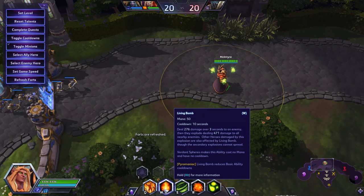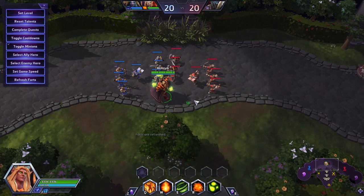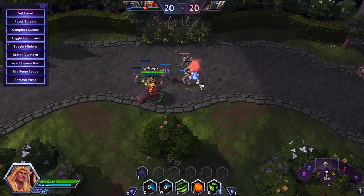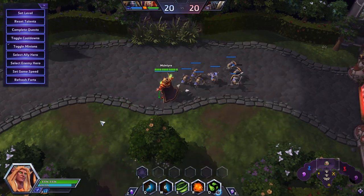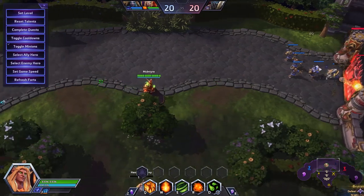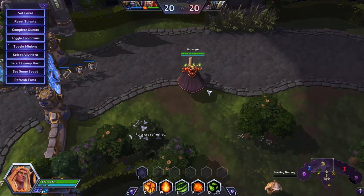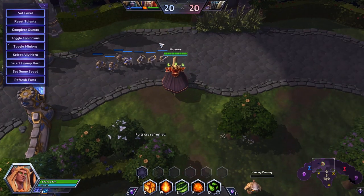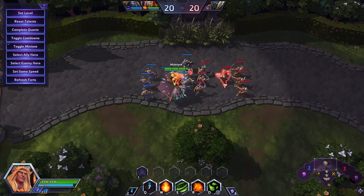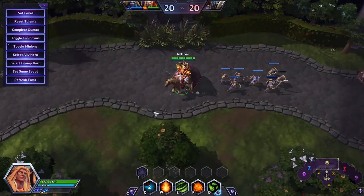It saves me 50 mana. We see KTs all the time — master ranked, bronze ranked, doesn't matter — using their passive on the wave. And yes, that one-shots the wave. But if you need to one-shot the wave from a safe range, you could argue using your empowered Q. However, if you see a wave coming up and you're not really in danger, very quickly use your Q on the wave — you can see it hits everything — W that middle minion, and you've now saved 50 mana and cleared the wave just as effectively.